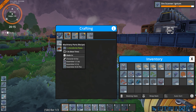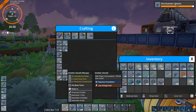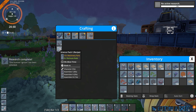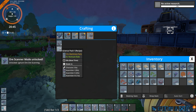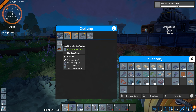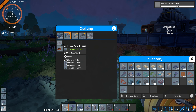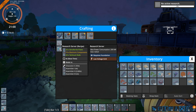Machinery parts: one plate, takes 1.5 seconds to make. Science packs take 10 machinery parts, 30 seconds to craft — so you want one every 3 seconds. This assembler will make two every 3 seconds, so one machinery parts assembler can support two science pack assemblers.